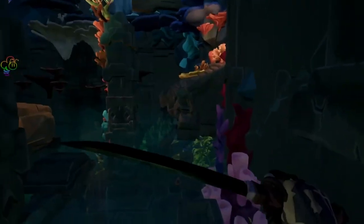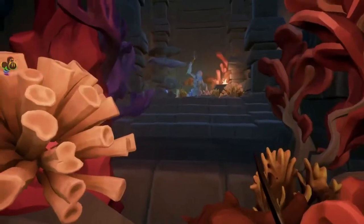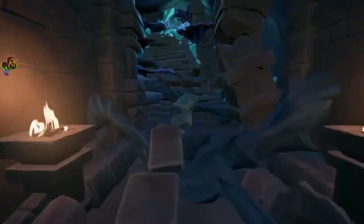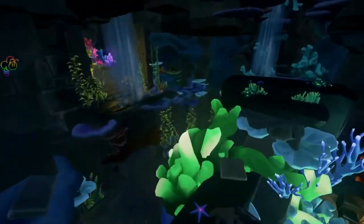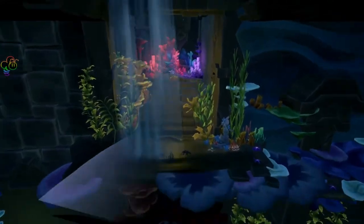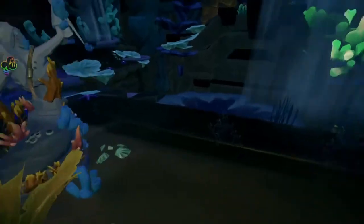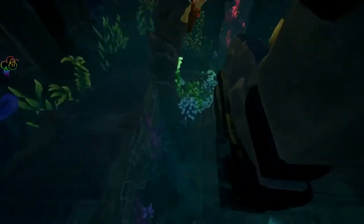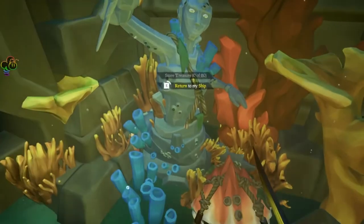This location requires you to be on the edge of the pedestal and land on the edge of the staircase. Once you've made this sword lunge, you will follow the corridor. Here, you will grab the breath of the sea, drop down, place it in a mermaid statue, and teleport back to your ship.